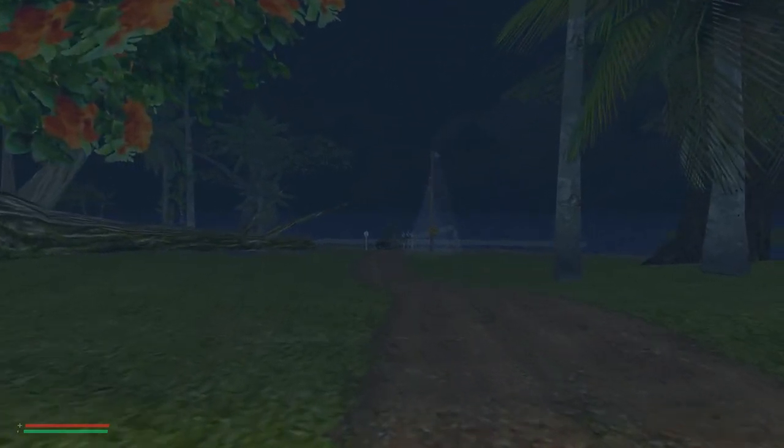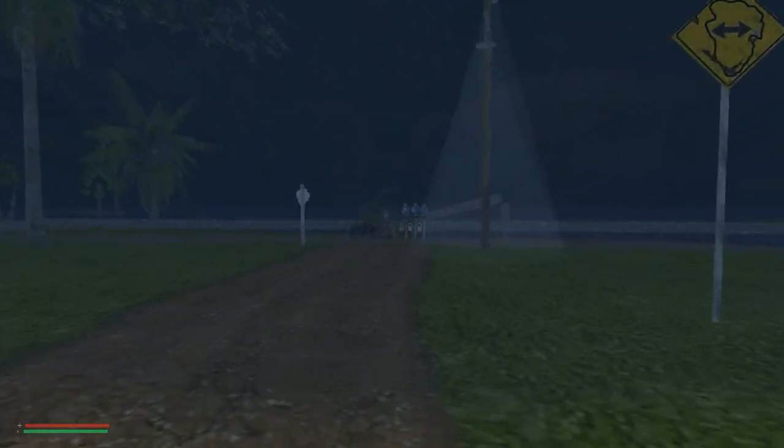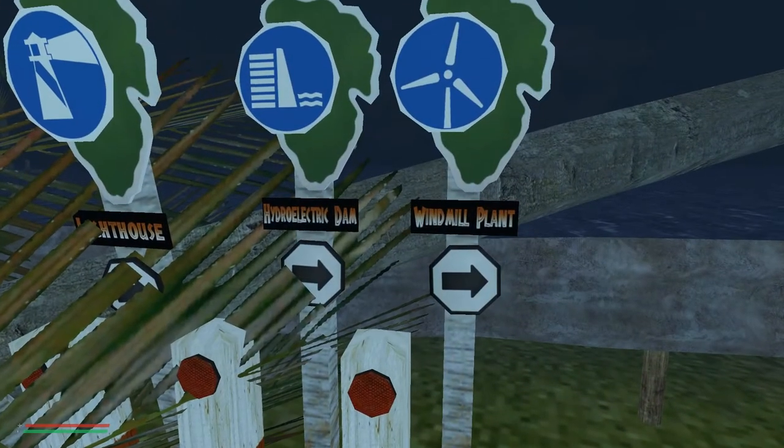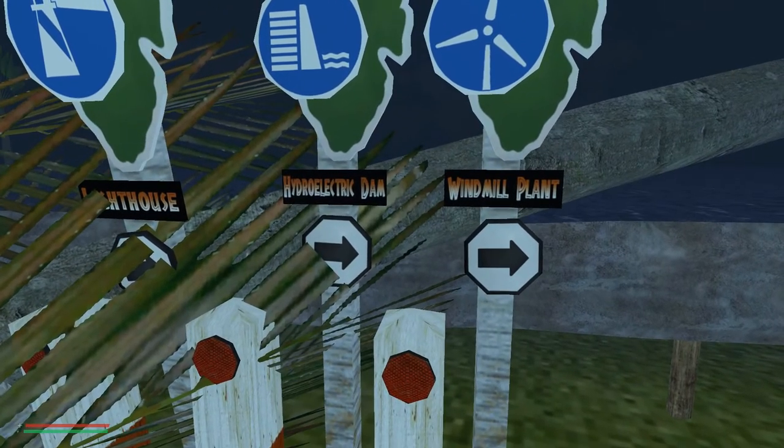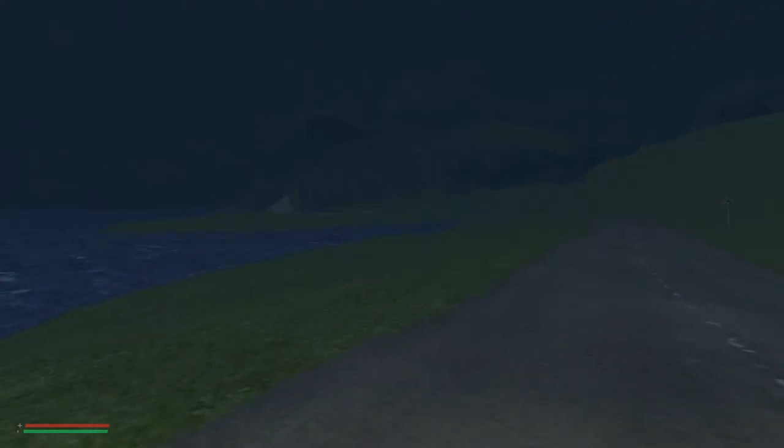Maybe we should check out the dock first. We will go there. Here we can see a windmill plant to the right, the hydroelectric dam to the right as well, and the lighthouse - maybe we should go there first. We go here and check if there is anything. Maybe not. Well, we will have to go back for the visitor center. It might be far away, which isn't good.